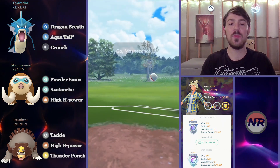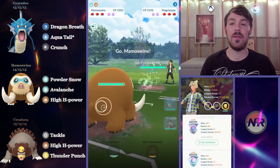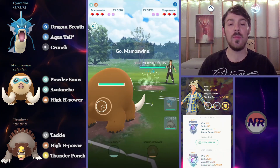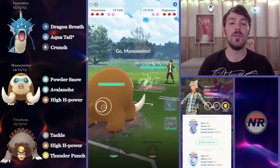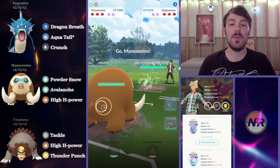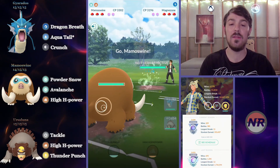In the first match, we have a Shadow Magnezone lead — really, really bad. Right away I know I have to get out of there. I cannot stay in that lead for any amount of time. So I will be safe switching into the Mamoswine, because it's my soft counter. Because it is part Ice, the Magnezone could still hit the Mamoswine for super effective damage with Mirror Shots. But I know the opponent is not going to stay into a matchup against a ground type, so I know he's going to switch out. That's why I bring in the Mamoswine, hoping my Ursaluna will eventually be aligned to it in the endgame.